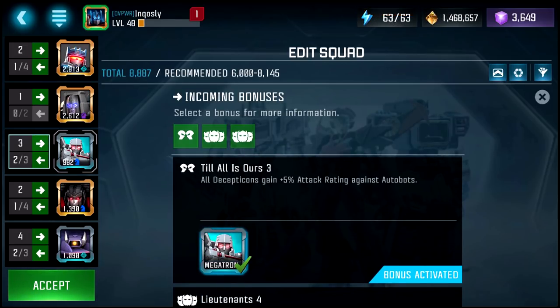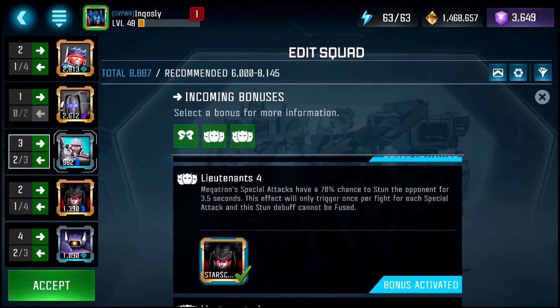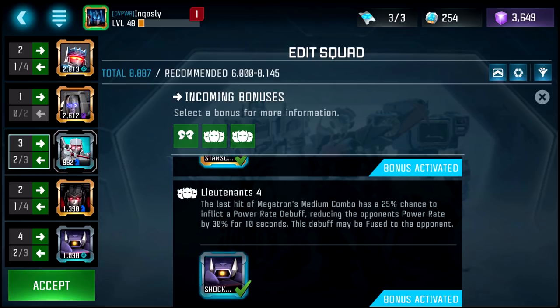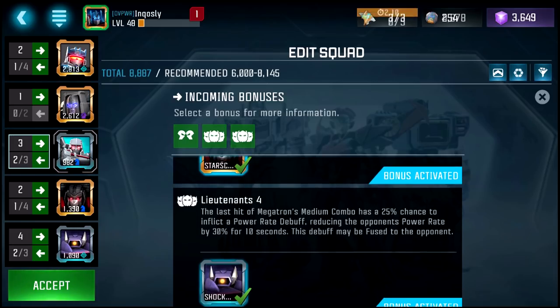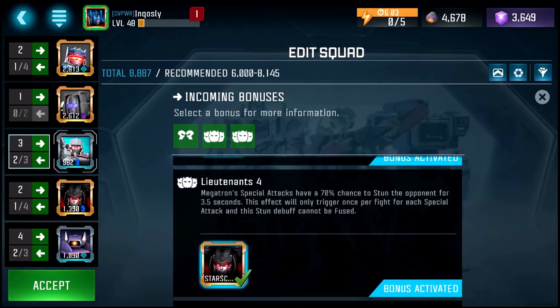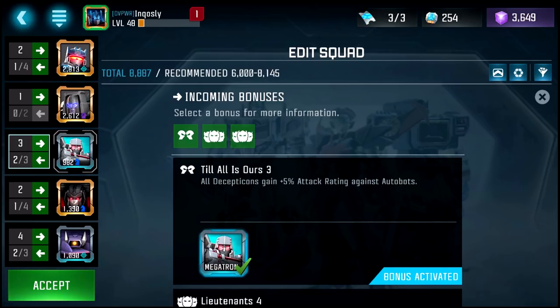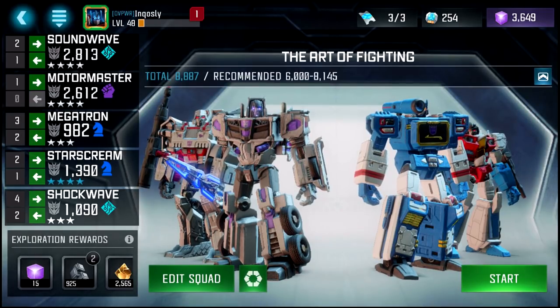He's got the all Decepticons attack buff. With Shockwave's synergy, Megatron's special attacks have a 70% chance to stun the opponent for 3.5 seconds — it only triggers once per special attack, and the stun cannot be fused. With Shockwave, the last hit of his medium combo has a 25% chance to inflict a power rate debuff, reducing the opponent's power rate by 30% for 10 seconds. Pretty good synergies there with Shockwave and Starscream, and of course with Soundwave for that 'Till All Are One' bonus. Let's jump in.